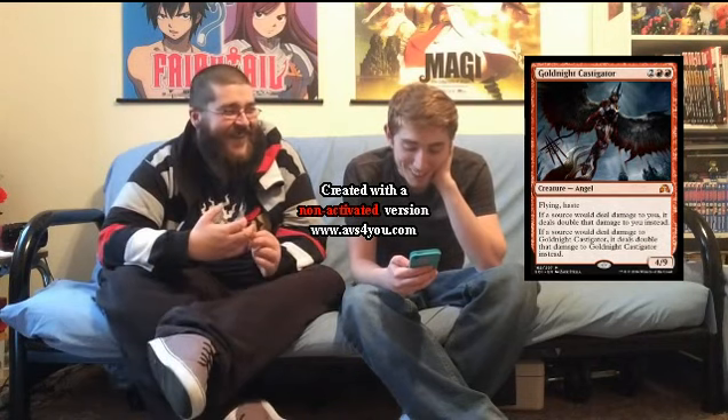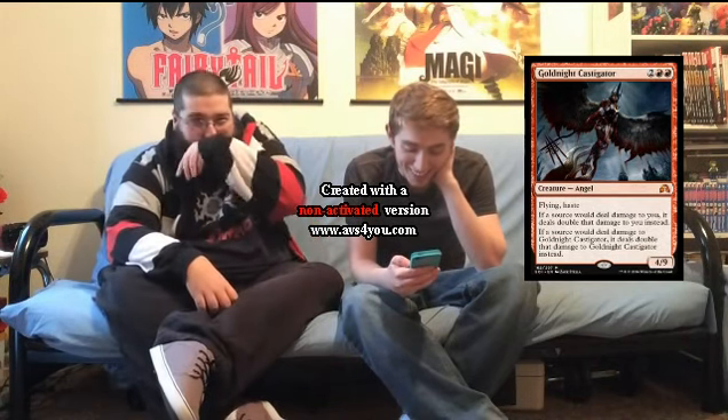If a source would deal damage to you, it deals double that damage instead. If a source would deal damage to Goldnight Castigator, it deals double that damage to her instead. So it's a really, really powerful card with a really, really huge downside.